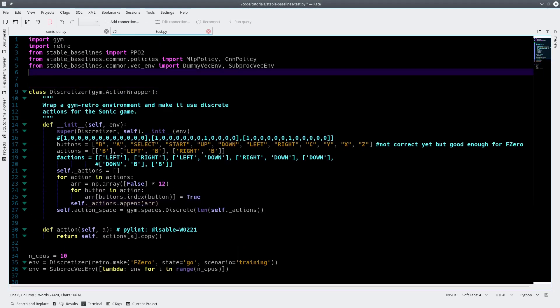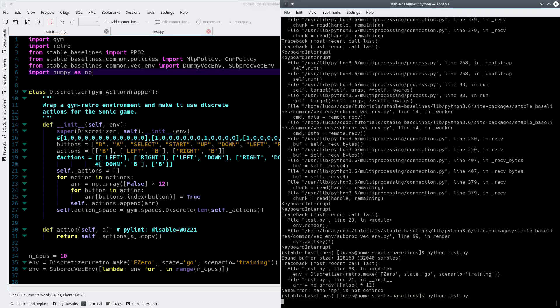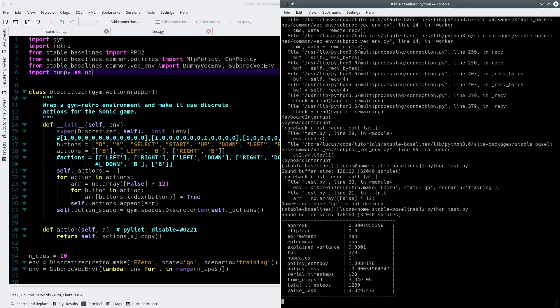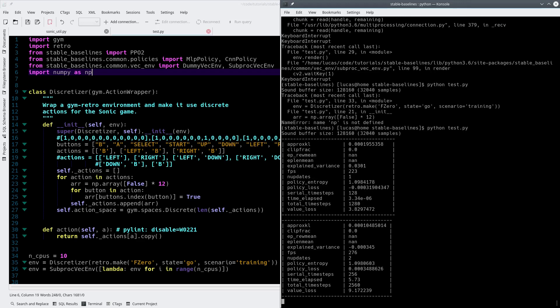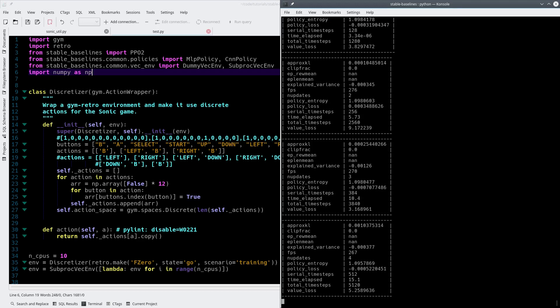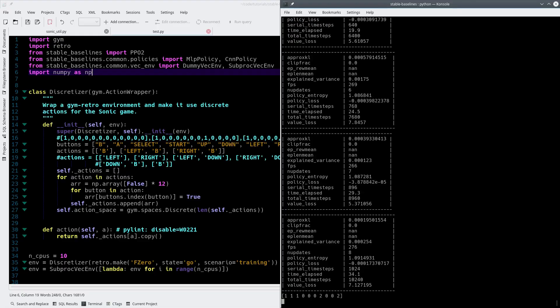Looks like we have to import NumPy. I don't know if there's anything else in there we need. Looks good. Looks like it's working. So this will be training the bot with only 3 inputs instead of 12 possible inputs. Those 3 inputs map to going straight, accelerating plus going left, and accelerating plus going right.